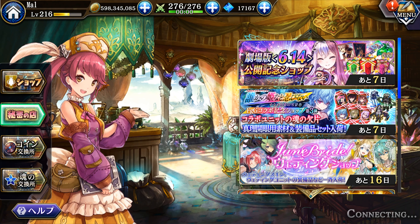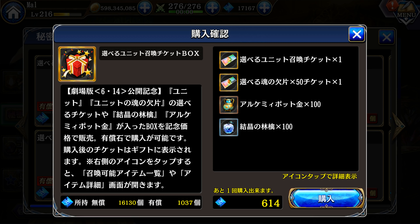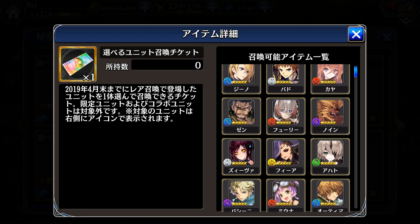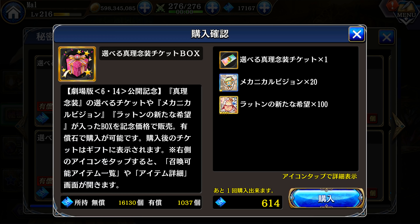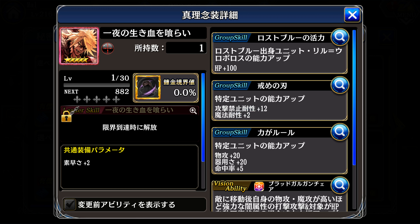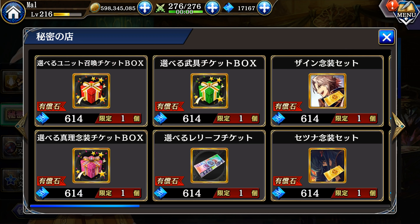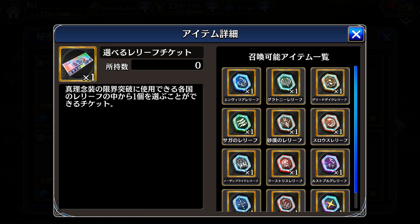For the secret shop and coin shop, we have the 614 shop — 614 relates to June 14th, when this whole event started. We have three select tickets: the first is a unit select ticket for 614 paid that includes Vita units. If you get this you should use it on the Vita units, specifically 9 who is an absolute monster in the Japan meta. We also have a nenso select ticket which is the better deal if you're missing a nenso or need an annoying nenso dupe. And there's a relief select ticket, which is where you want to go if you need a limit break on a limited nenso.